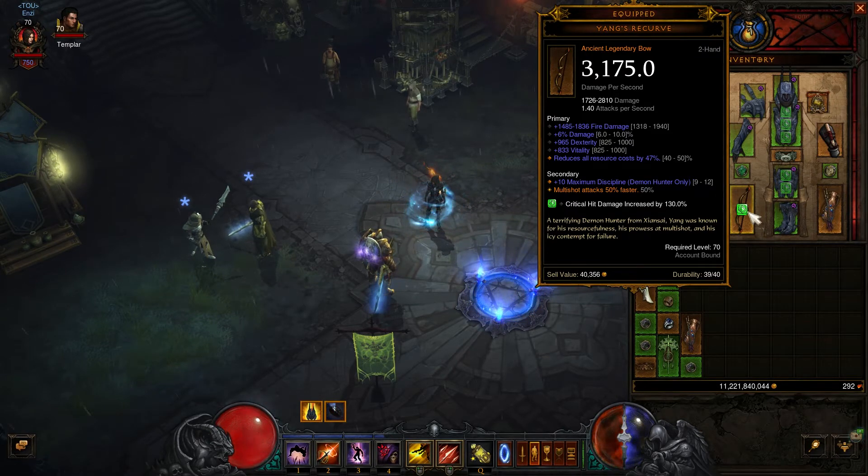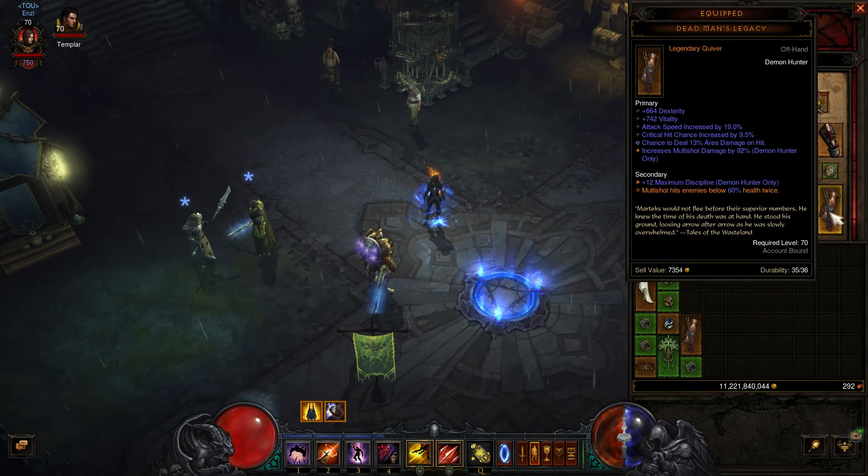I have 10 out of 12 discipline on my weapon, which is okay. The quiver is very, very important — you must use Dead Man's Legacy. This hits enemies below 60% twice; this 60% can vary between 50 and 60. I have max, and also 12 maximum discipline, again very important for this build. You also want to have increased Multishot Damage — in my case by 92%, which is very, very good.